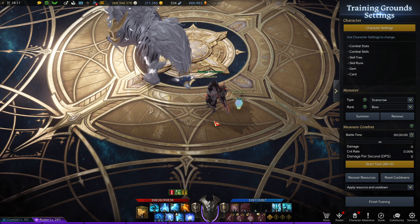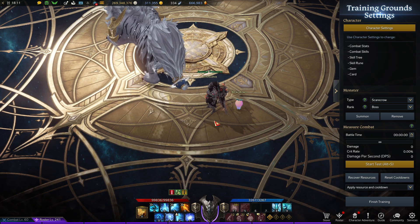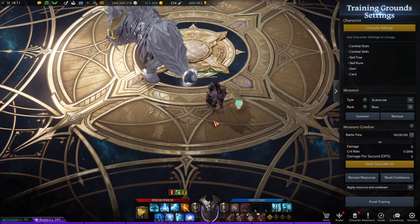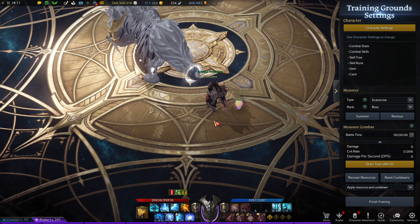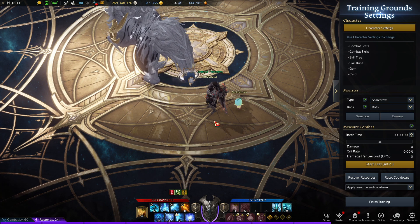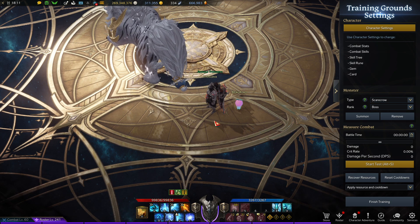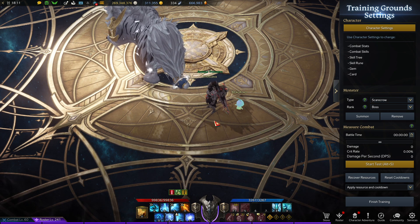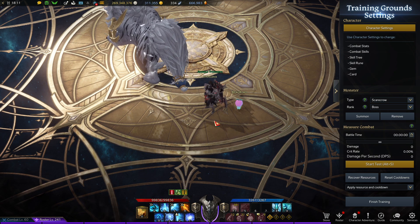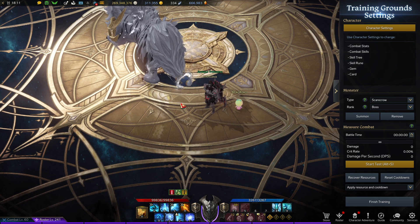If you haven't, Gun Lancer is a tanky, sort of survive-and-chill DPS that sacrifices a lot of damage potential for its tankiness and its support ability. Because it does have quite a bit of support baked into it. Gun Lancer is chill as hell to play — we'll just get that out there.